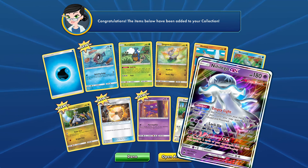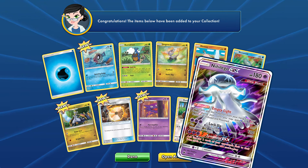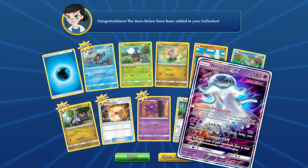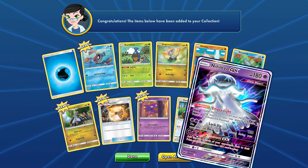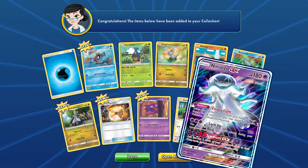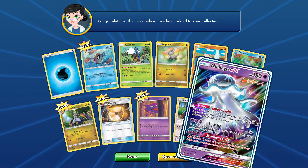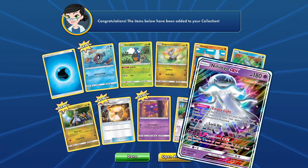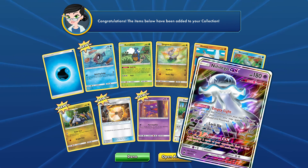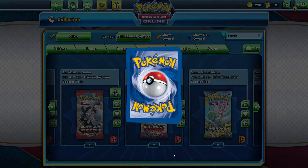Lock Up: three energy, 120 damage — the defending Pokemon can't retreat during your opponent's next turn. That's pretty good. And Civil Bolt GX: add the top two cards of your opponent's deck to their prize cards. Wow, that is really good — think about it: they have one prize card left and are about to knock out your Pokemon, you use the GX attack and now they have three more prize cards to take. You're safe and they're back down to collecting prize cards again.